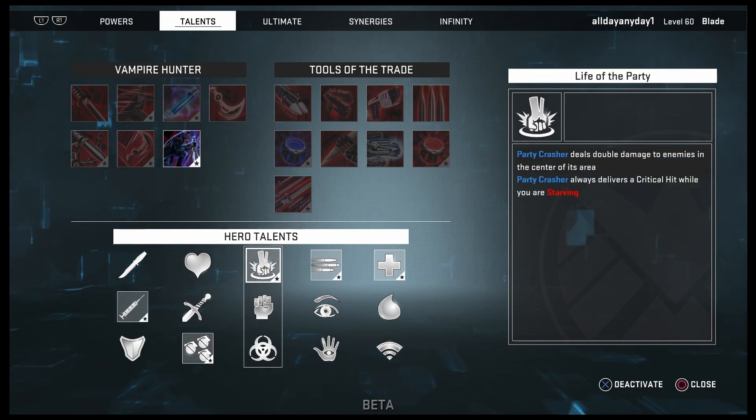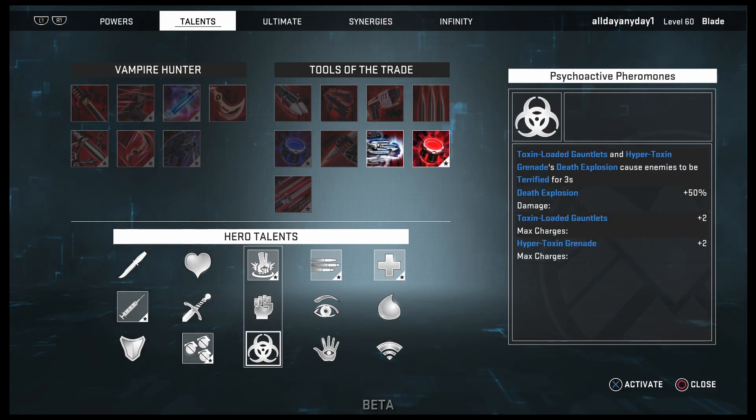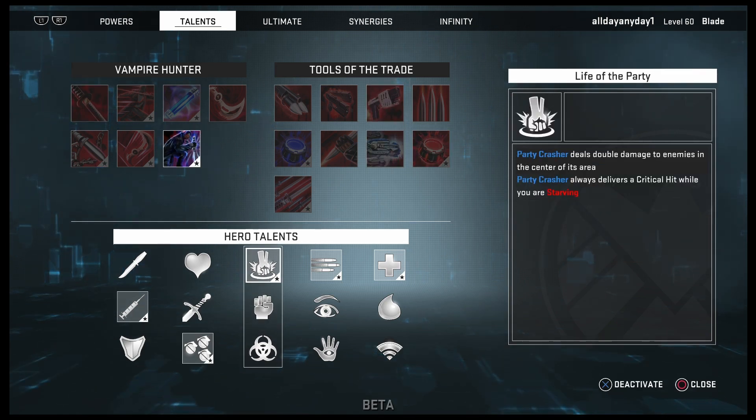Life of the Party deals double damage to enemies in the center of its area for Party Crasher. Party Crasher always delivers a critical hit while you are Starving, so Life of the Party and Never Sated work well together. Psychoactive Pheromones: Toxin Gauntlets and Hypertoxin Grenade cause enemies to be terrified. When enemies explode from the Hypertoxin Grenade, nearby enemies also become terrified and you do 50% more death explosion damage, plus two extra charges. But I still went with Life of the Party for the double center damage.